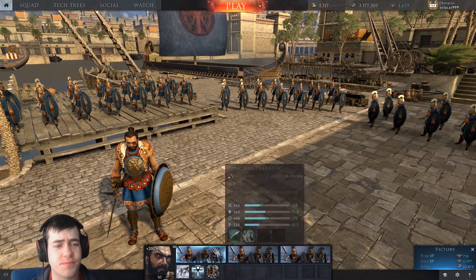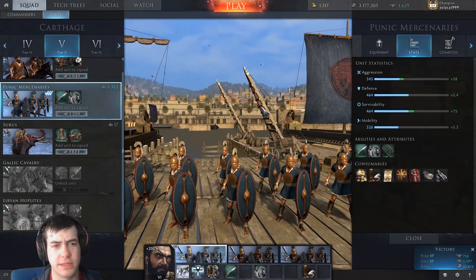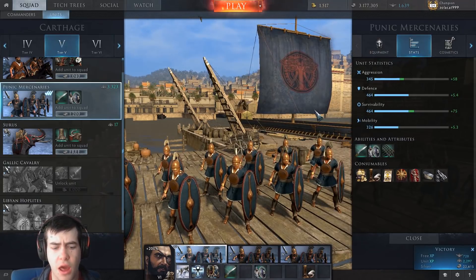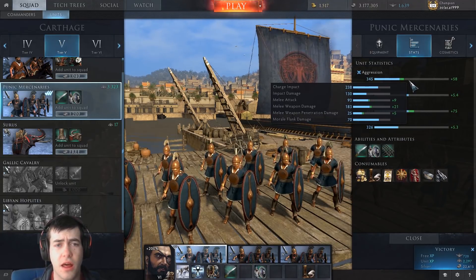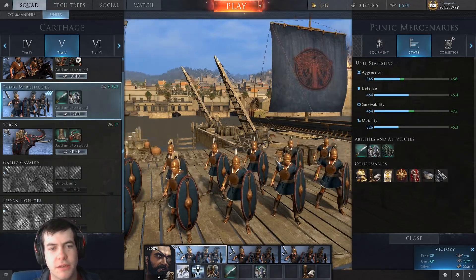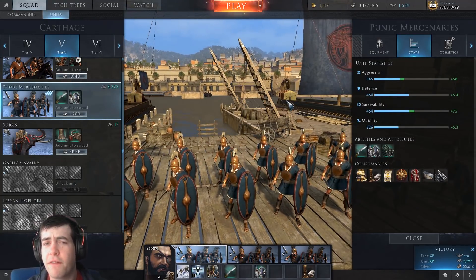Basically, they have given them a small buff across all the units. I'm just looking at the Tier 5 Punic Mercenaries here. All of the Carthage Sword Infantry have received a plus 5% melee attack bonus, which I think is a good thing. Melee attack is probably the most important attribute for Sword Infantry at the moment. That 5% bonus across the board is the most useful thing that's changed and has made a slight difference.